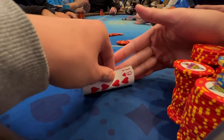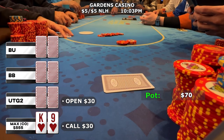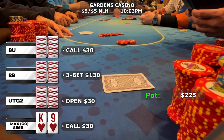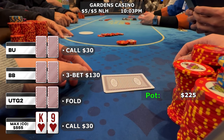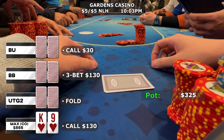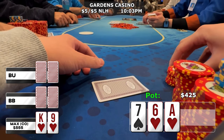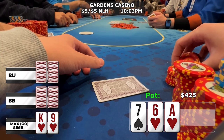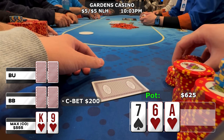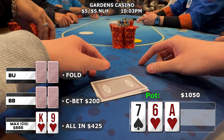A few hands later we look down at the canines — king-nine of hearts — in the cutoff. There's a UTG+2 open to 30 dollars, I call, and the button calls. Our fishy friend in the big blind three-bets to 130 dollars; the initial raiser folds. I really like the canines — they treat me pretty well — so I make the call, as does the button. Three ways in a bloated pot, the flop comes ace-7-6 with two hearts. We flop the nut flush draw — I already know I'm going with this one no matter what. The big blind c-bets large for 200 dollars, and with the nut flush draw I re-jam for 425.